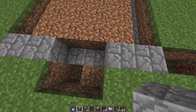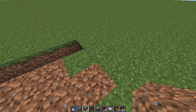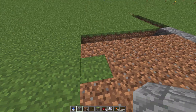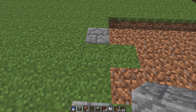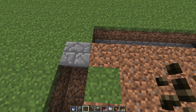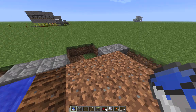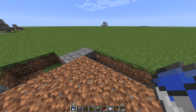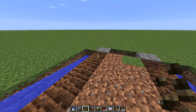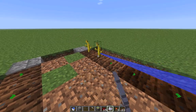Put a stone block on each side to prevent melons from spawning over there. Same on the other side. And this is where the water source is going to be. Take a hoe and build some farmland — same thing on the other side. Then plant your melon seeds and use some bone meal to let them grow instantly, like that.